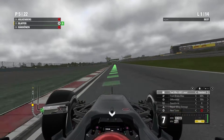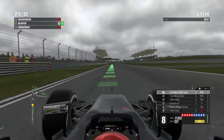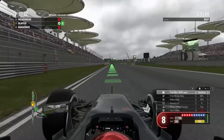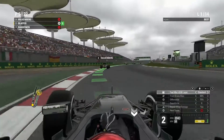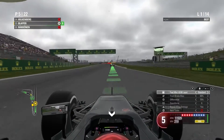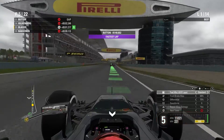Jenson Button is actually in P1 now and going back quite fast. We just out-dragged Raikkonen using his slipstream, because of our engine upgrades — that's so good! We can really make optimal use of that on the straights here.